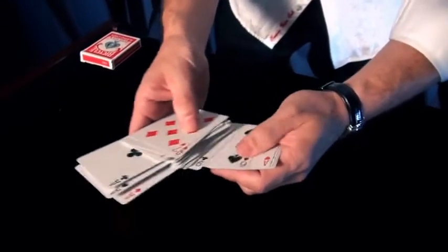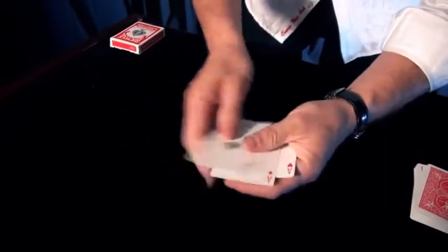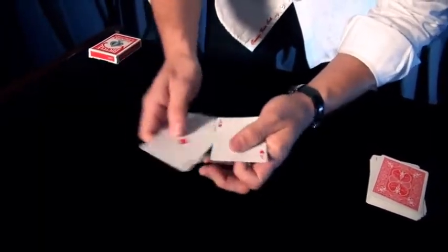There we go, one more to go. And of course, last but not least, the ace of hearts. So here's what we're going to do: club, spades, diamonds, and hearts. Club, spades, diamonds, and hearts.